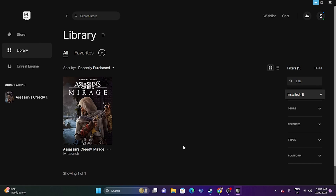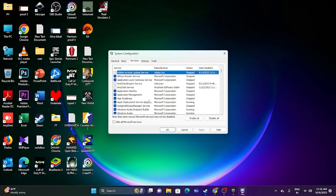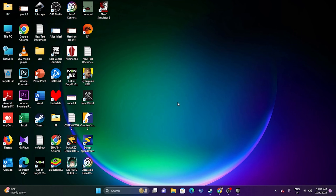Next, perform a clean boot. Go to System Configuration in the search bar. Go to the Services tab, click Hide all Microsoft services, then click Disable All, and click Apply and OK. You'll be prompted to restart — go ahead and restart. Once the restart is done, try launching the game to see if the issue is resolved.